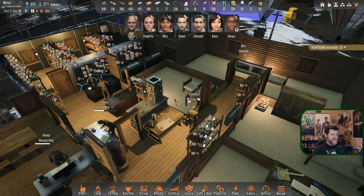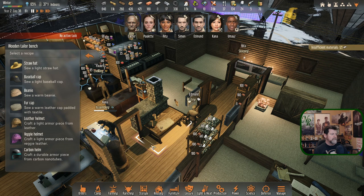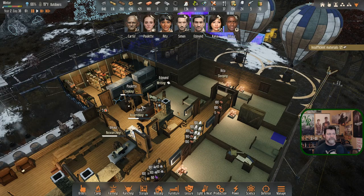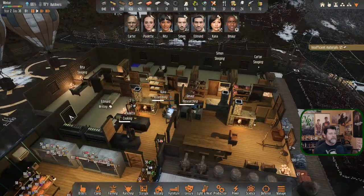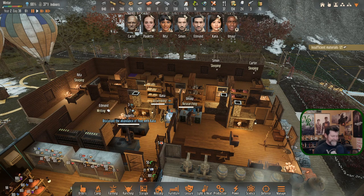Can we make more of those? We have leather - how would we make a fur hat? Fur hat needs leathers and fabrics, so I guess we can make synthetic fur. Let's pop that in for two of them, just for fun. Edmund is writing - that's nice, refilling our story bank. Kana does that too. She dropped right back into assembling and she's at Crafting 10 now. Sunrise just happened like that.